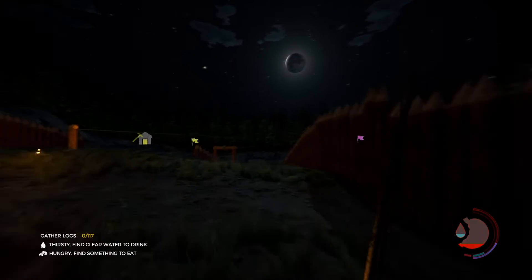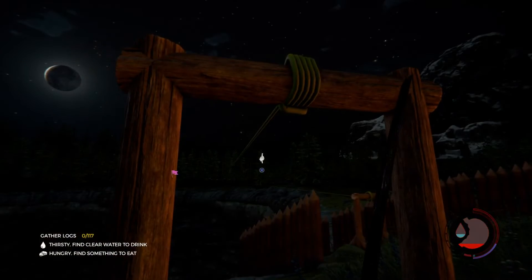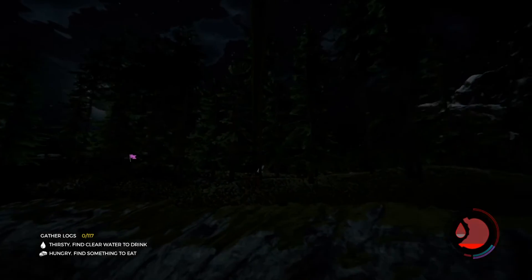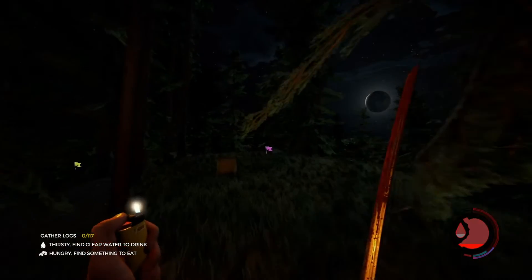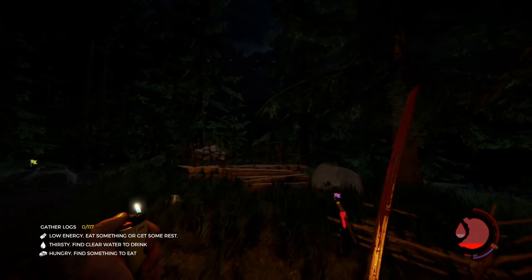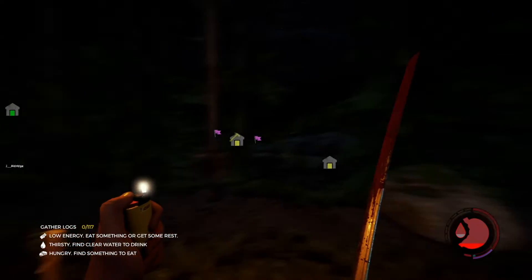Now I'm gonna go show y'all the log carrier base — there's probably gonna be a lot of cannibals over here. Jack, come over here with me. There's not much to the log base, just a storage area up here, we have rocks, a little stairs up to it, and a bunch of log carriers. We don't really use this much, we just have it over here.